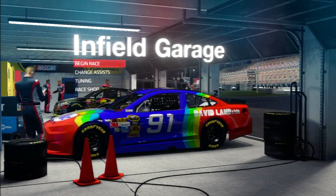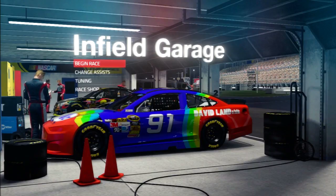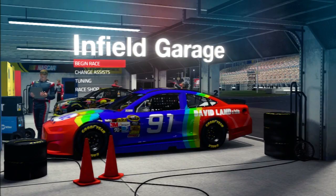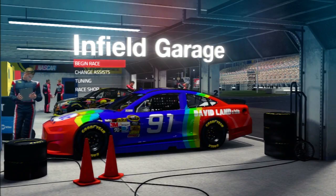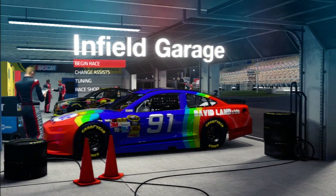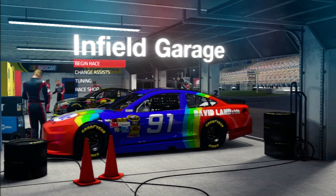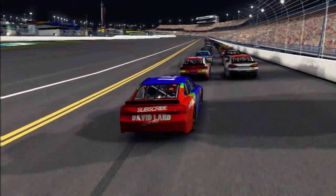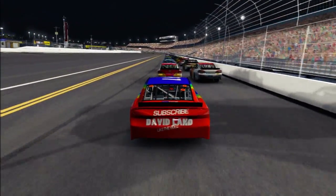I do want to point out that I am running the classic Rainbow Warrior scheme. You can vote on the paint scheme that I will use down in the comments for my racing in this series, because that's always fun, isn't it? So plate racing at Daytona — we're starting from the back as usual. How far can we make it up and can we score some more points to unseat Ty Dillon? Here we are starting at the back of the pack in the Rainbow Warrior paint scheme for tonight's race.